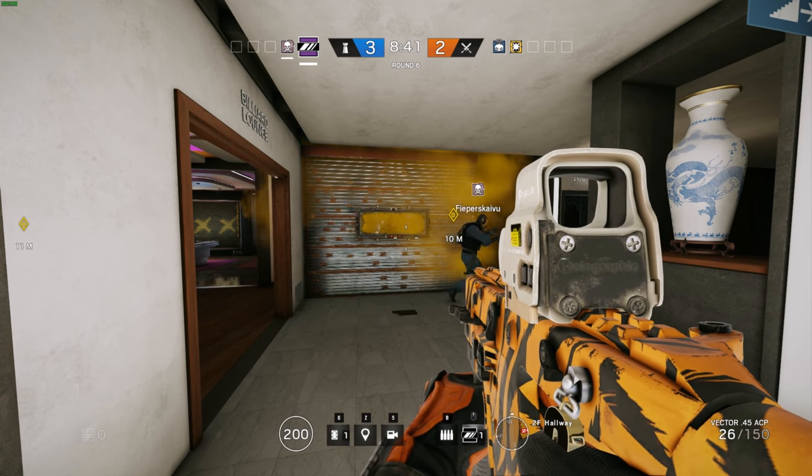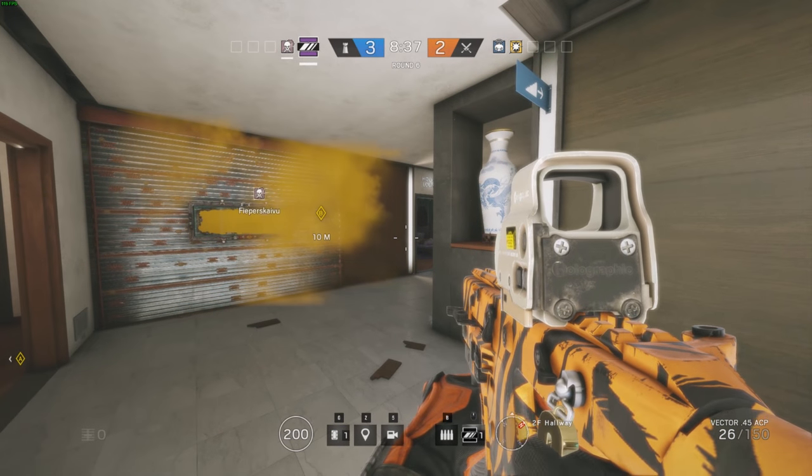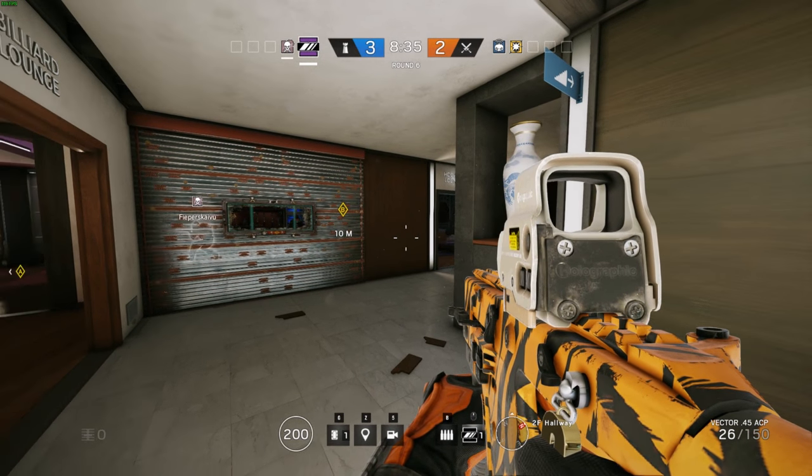This clip is showing that gas goes through the Mira mirror hole without the glass being broken. So if somebody like Thermite is coming up to plant charges, you can just gas them through the wall. Ridiculous.